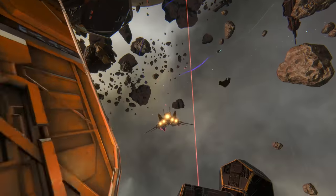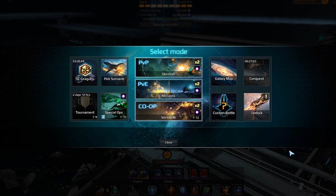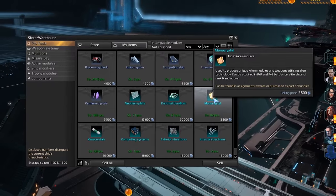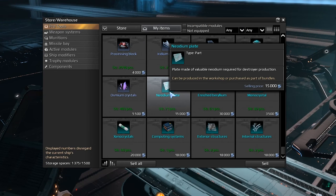The easiest way is to play and win PvP or PvE battles. After every match you will have a chance to find a valuable resource among the spoils of war, such as a Monocrystal, some Beryllium or Neonium.